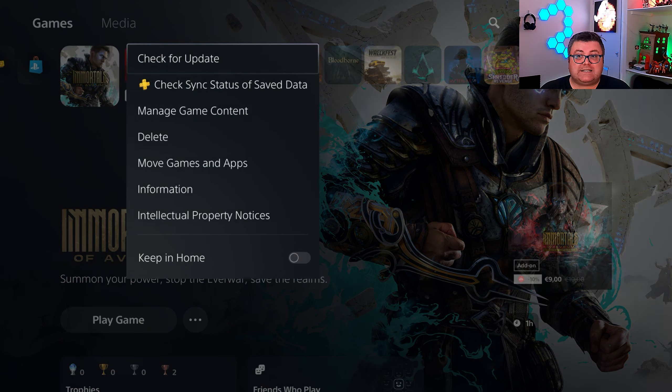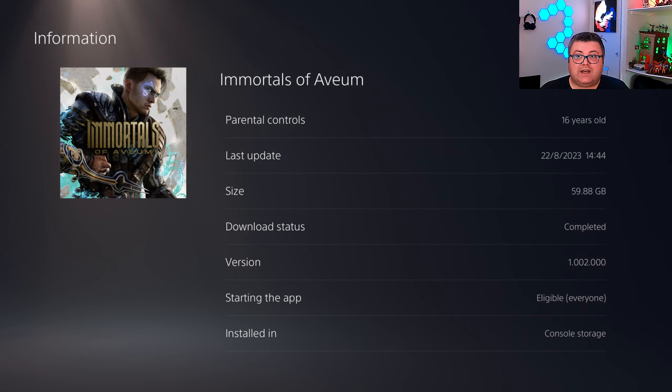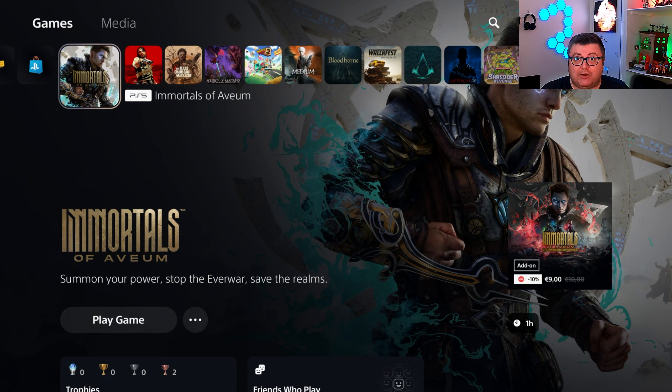First of all, let's see how much data this game is — that's 59.88 GB. It's installed on the internal SSD. The game is a full-priced AAA game: 80 euros for the standard edition and 90 euros for the deluxe edition. You get a little discount, about 10% off, if you have an EA Play subscription.